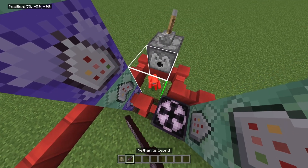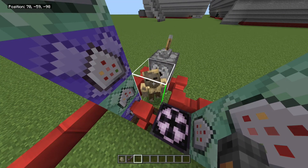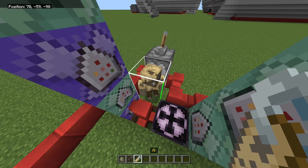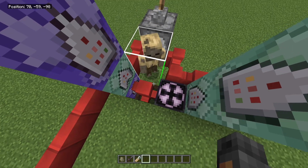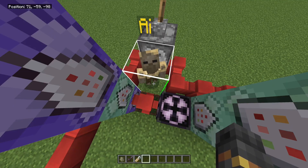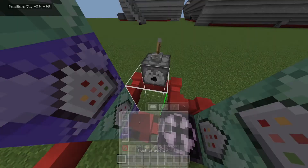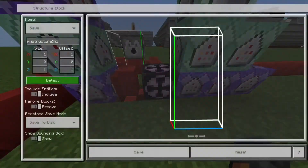Just put the husk inside the structure. Use a regular husk — baby husk isn't recommended. If you're wondering how it has animations, I use a resource pack. All you do is name it 'ai' with the color tag, and once named it starts behaving — you'll notice it makes noise and starts moving in random ways. It also gets resistance applied.